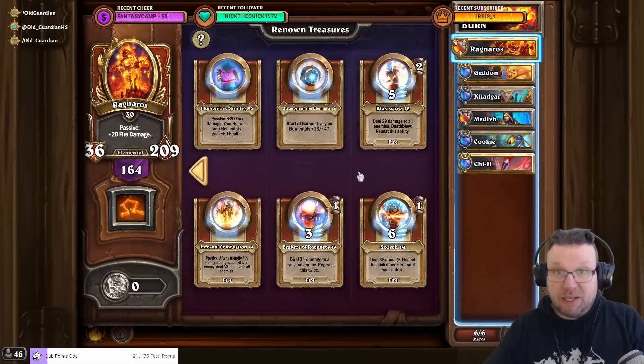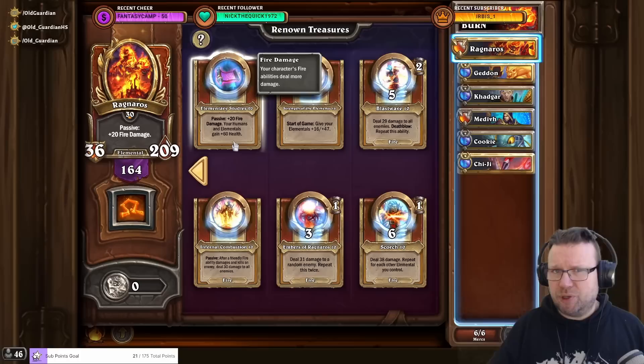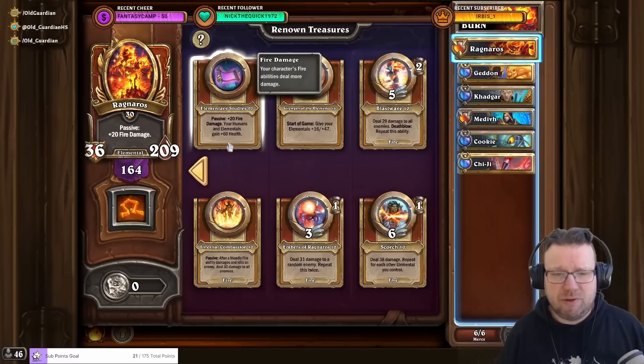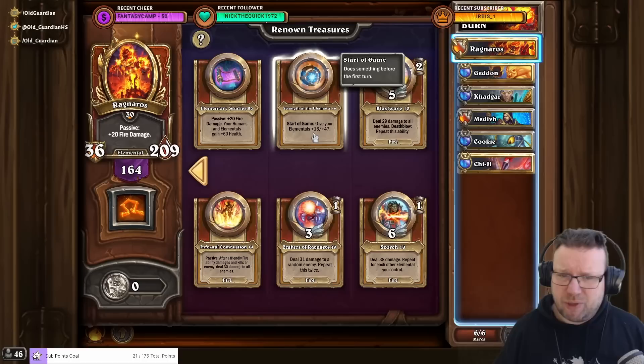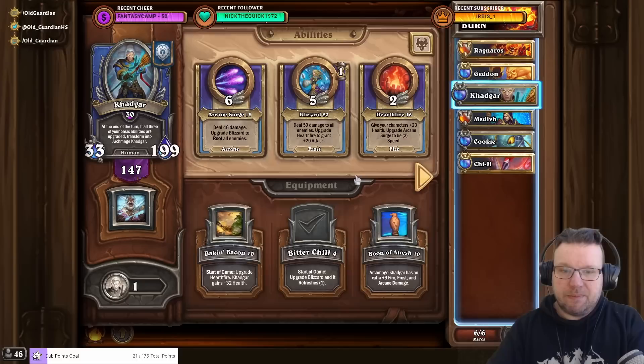On the treasure side, get everything to 10, and then Elementary Studies is super, super good — passive fire damage, and humans and elementals gain health. It's also a treasure available to multiple mercenaries, and if you level it up for one, it's leveled up for all others who share it, making it very worthwhile to upgrade. Strength of the Elements probably shouldn't have been upgraded so much; those last six levels didn't do much. It's Elementary Studies that you really want.